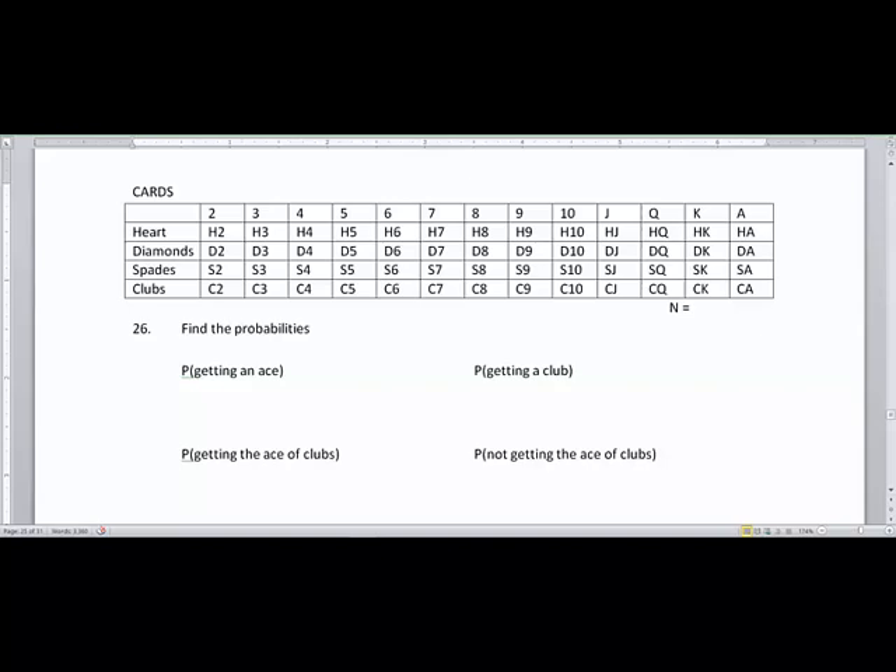In this video we are going to look at finding probabilities of pulling cards out of a deck of cards, and this is going to test our theory of mutually exclusive versus independent. I would strongly recommend that you try working on this entire worksheet before playing the video.